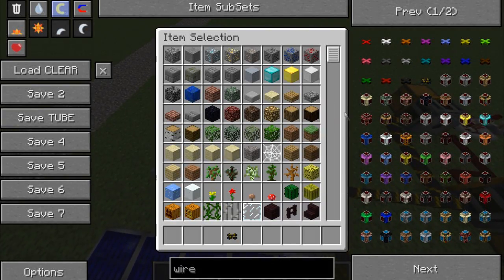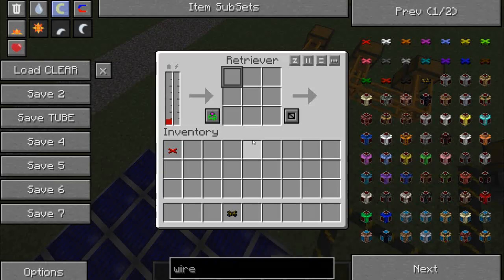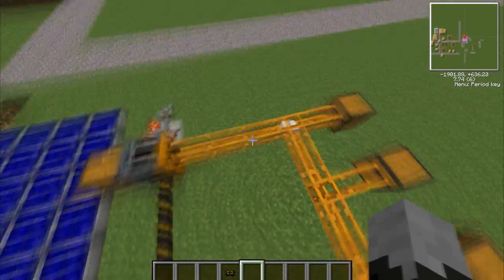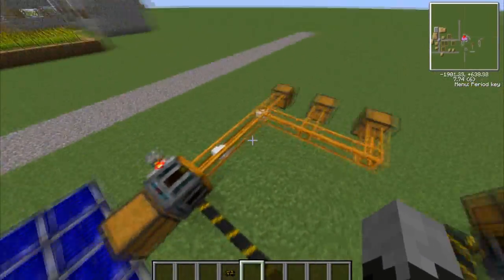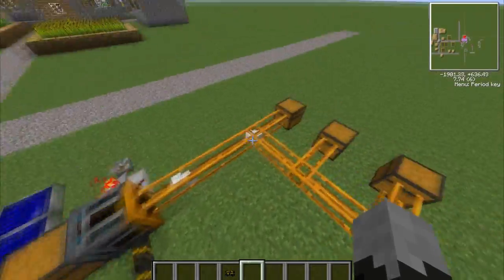What you do is make a blue wire or one of the jacketed wires and stick it on, and it starts powering up. Then it starts drawing out stuff from the other chests. As you can see, it doesn't need to be directly next to the chest — it just needs to be connected to the pipe.